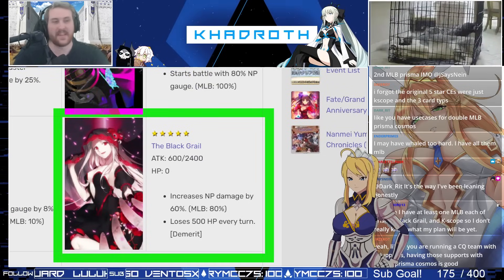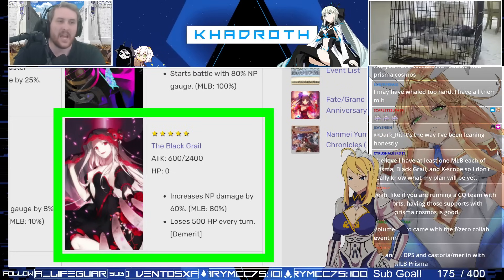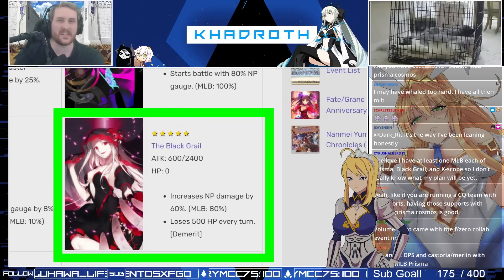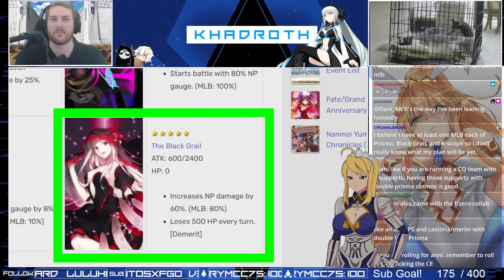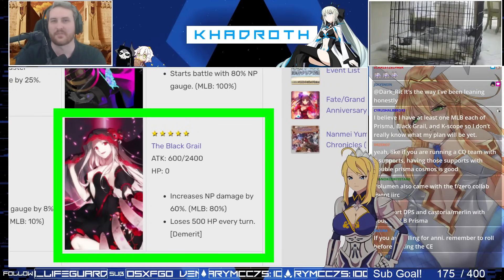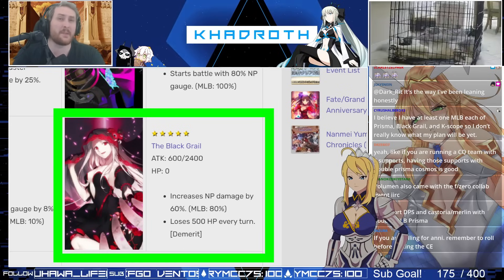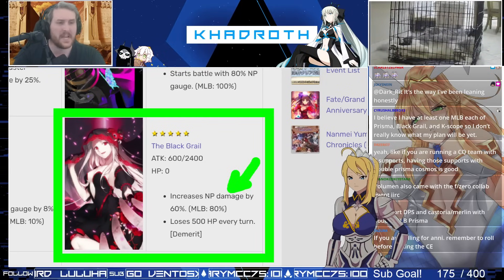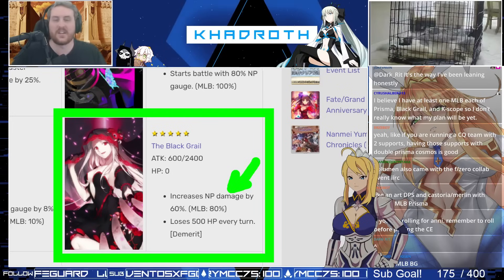Then we get to the Black Grail. The Black Grail is sort of the best damage-dealing Craft Essence in the game. A lot of the meta revolves around using Noble Phantasms. We are seeing some inclinations on JP of potential AoE carding coming in, but for farming purposes and making it through challenge fights as fast as possible, Noble Phantasms are generally how people do it. Having a Craft Essence that actually increases Noble Phantasm damage by 60% is amazing, and at MLB it goes up even more to 80%.